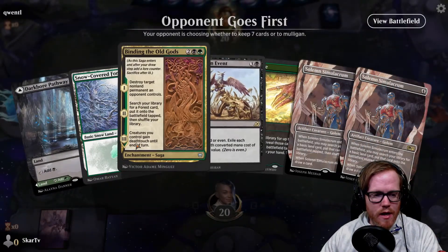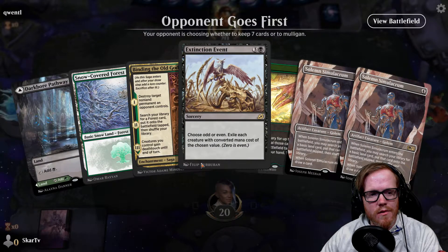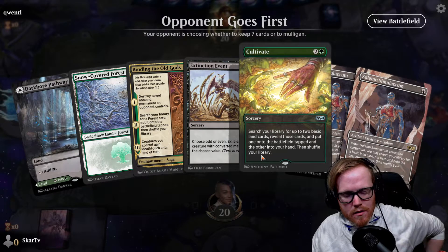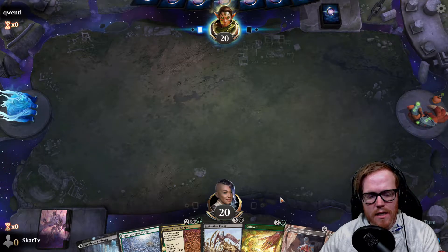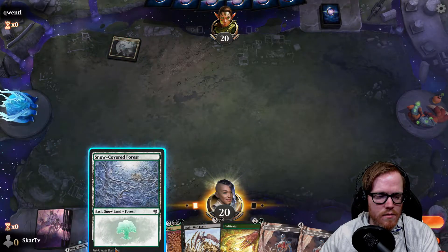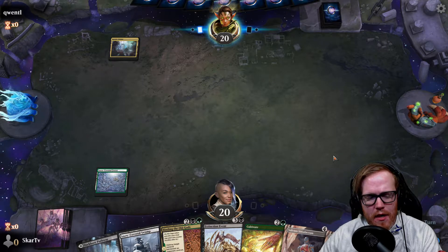We've got a very interesting hand. If we can get to turn three on the draw, maybe it's okay. It's very risky - we have two turns to really draw a land. The only problem is if we draw a tap land. I think I'm going to keep - if we can get to at least a land on our draws in the next turn or two, we'll be okay. It'll be kind of terrible if it's a tap land. We may be playing against something like Temur because that's a Temur land.